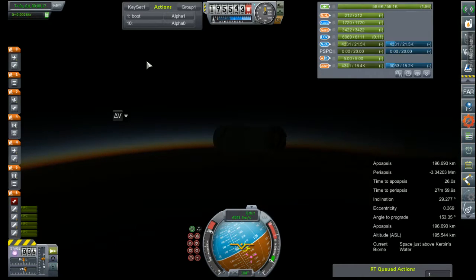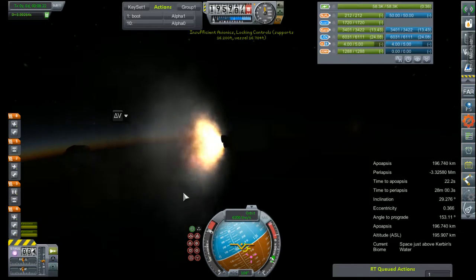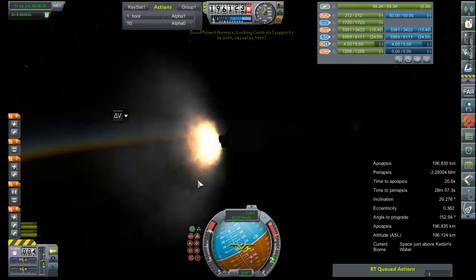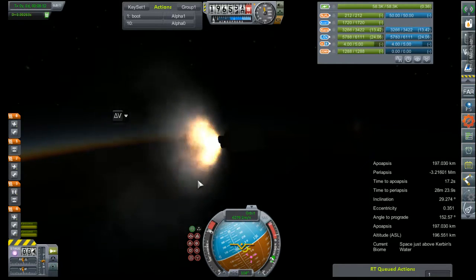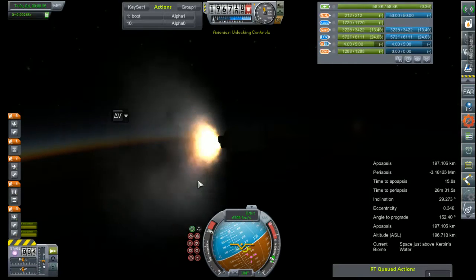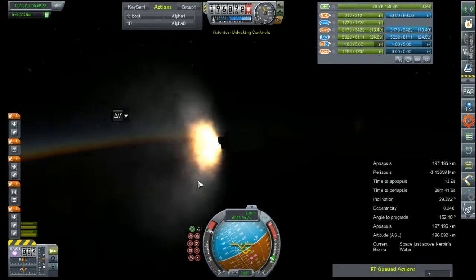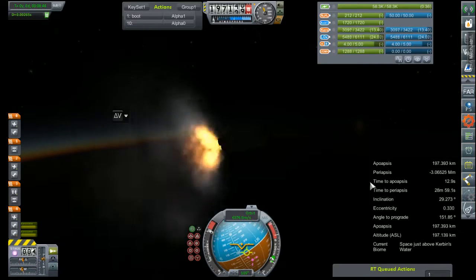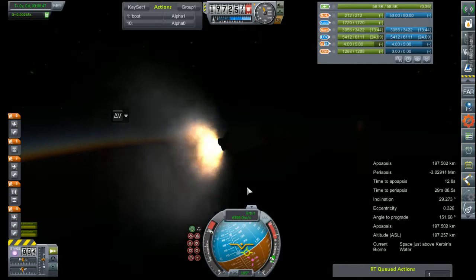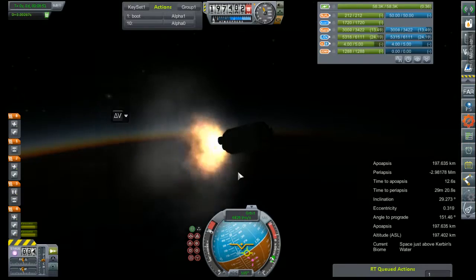Halfway through it — well, really most of the way through it — we have an engine failure. We really had about 15 seconds of burn time left on that stage. Showing that necessitated cutting back in during still a night launch, and that is going to seriously hurt our delta-V.